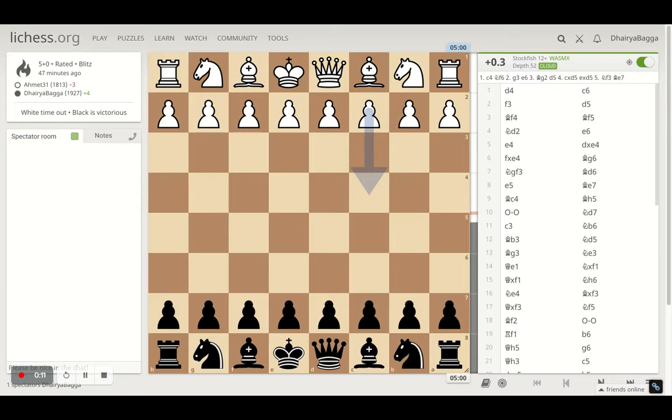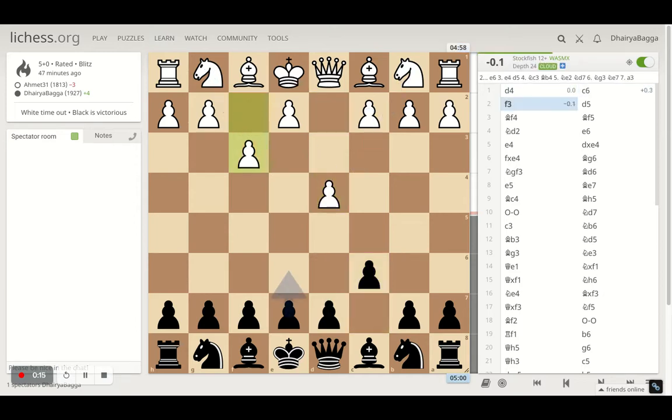My opponent had white pieces. It started off with d4, I responded with c6, then f3 by my opponent, which is generally weakening because you are opening up the diagonal for the attack towards the opponent's king. That's why the game evaluation changed to minus 0.1.